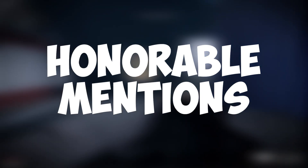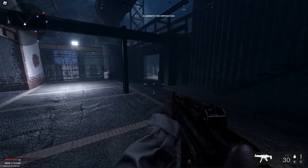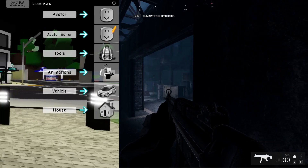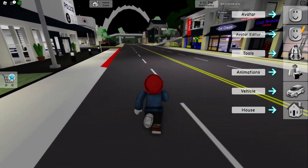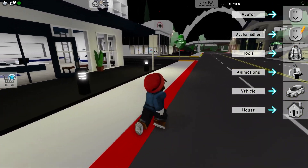Before we get to our number 1, here's a few honorable mentions. This is Frontline — this has to be one of the best-looking games on Roblox. The only reason it didn't make the list is because it's pretty sweaty. Up next is Brookhaven, which is a giant role-playing server. I'm not personally into that, so that's pretty much the reason it didn't make the list, but if you are, this is the number 1 server on Roblox.